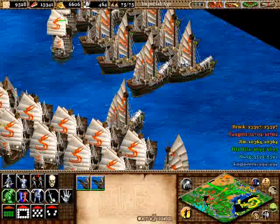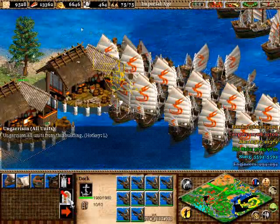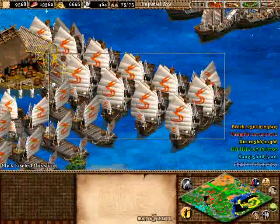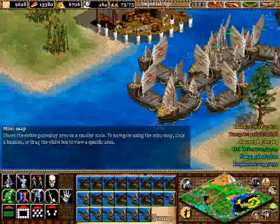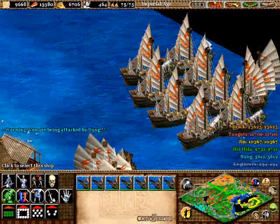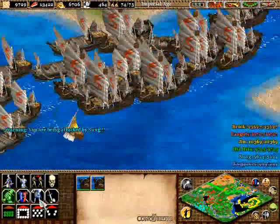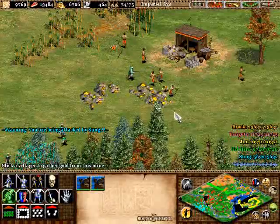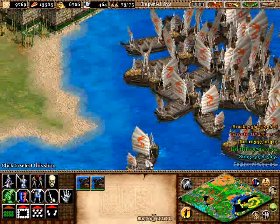It's good to keep your cannon galleons ready, but not too close because they can get vulnerable. Primarily use the fast fire ships. We're gonna put them down here — any units that come by will be burnt to a crisp. Oh, I'm losing some villagers — I'm taking Jin down right here.